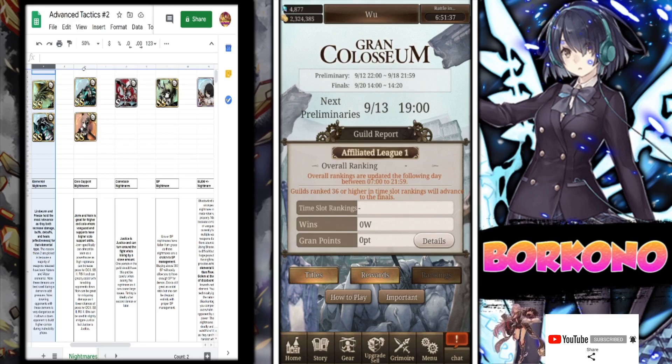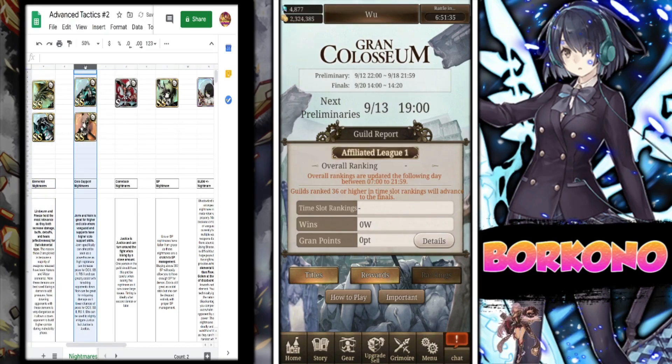Colos support nightmares — specifically Yorm and Noin. Yorm is extremely deadly right now. He is one of the best nightmares in Colosseum right now. If you have him, it's fantastic. I recommend building him or at least having him available on your grid. The reason being is because in higher end Colo, you can increase the procs for DC2, support boot 2, recovery support — all those fantastic skills. Yorm is top tier right now in Grand Colosseum.